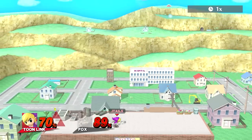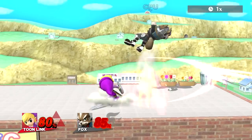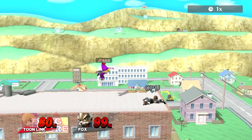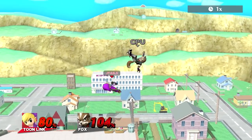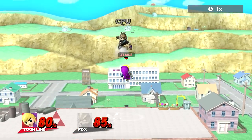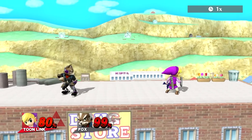When Toon Link is at low percents: double jump up air. So I'm doing up tilt, double jumping, and then up airing immediately. That's not going to work there because that's too high, but at 80% when Toon Link has no rage, that will work. So that's something to look into.